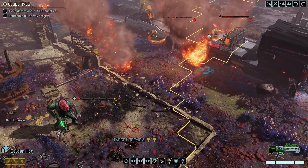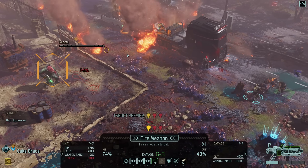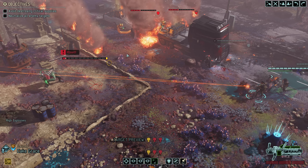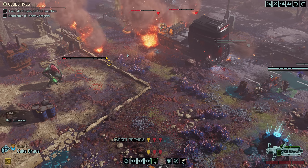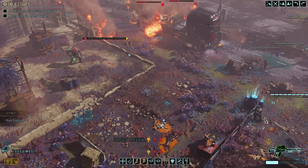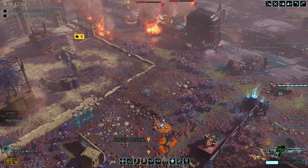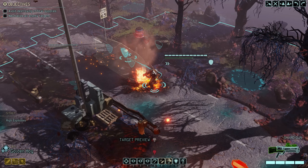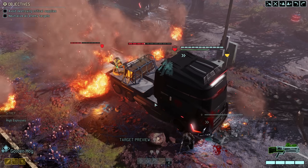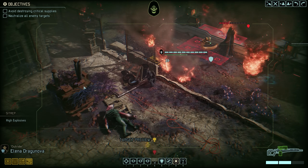At this point we should be able to clean things up nicely. We'll start with Twitchy, who has a medium-to-high percentage shot against the Muton. Unfortunately she misses, so Ms. West's 87% shot hopefully gets the kill — and it does. The fight is basically already over. The other two are guaranteed kills: the first a melee slash attack from Ranger Warthog, the second a flanking stealth kill from Reaper Dragonova.